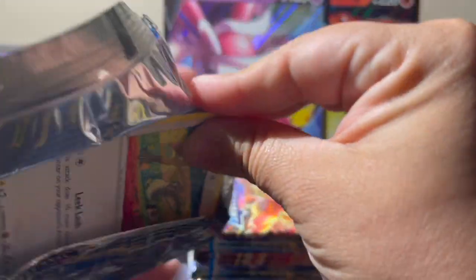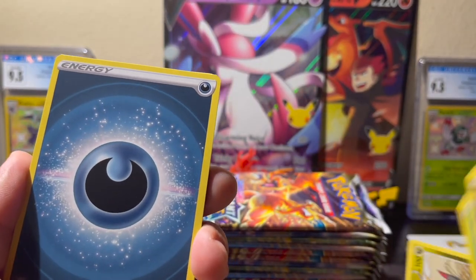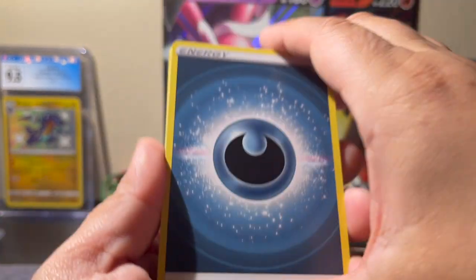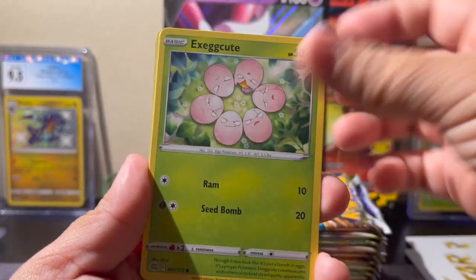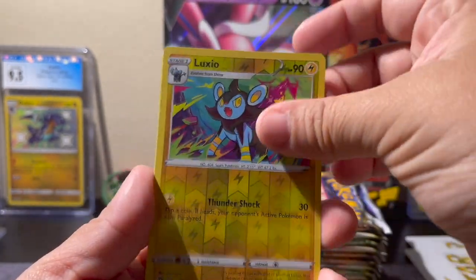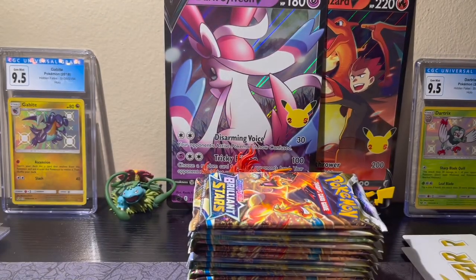That was a white code card so you know that doesn't mean anything — you can still get a trainer gallery card on a white code card pack. That's another thing I love about Brilliant Stars — the code card only affects the rare slot. Darkness, Fairy, Clang, Gabite, Farfetch'd, Exeggutor, Grimer, Sneasel, Bidoof, Luxio reverse, and a Manaphy non-hollow rare — actually a pretty playable card, his ability is quite good.